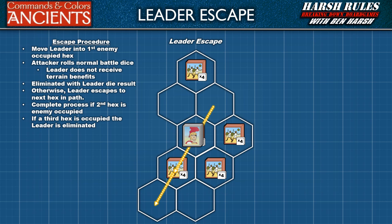Allow the enemy unit in the hex to battle the leader. The attacking unit uses its normal number of close combat dice. The leader does not benefit from terrain. Next, to score a hit on a leader trying to escape, the attacker needs to roll one leader symbol. If the leader is not hit, his escape is successful and he continues with his evade into the next hex. If this hex is also occupied by an enemy unit, the leader must again undergo the escape procedure. If his third hex of movement is also onto a hex with enemy units, he is eliminated and the opponent gains a victory banner. Finally, if the leader ends his escape move onto a hex with a friendly unit, he becomes attached to it.